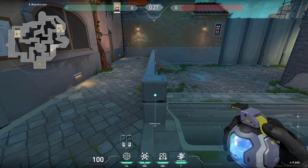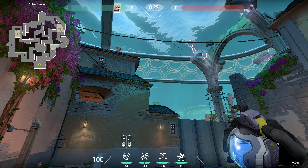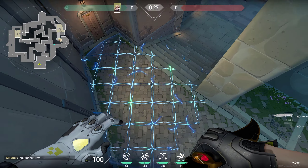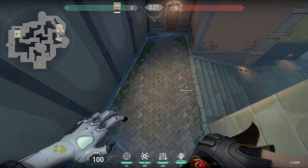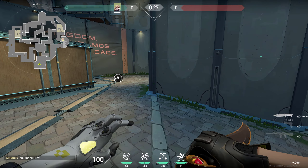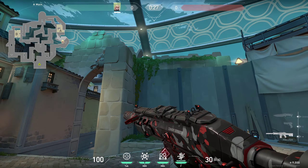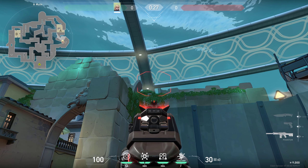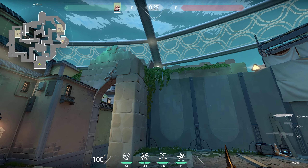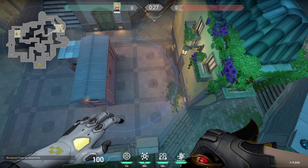For the first lineup, come close to this spot, place your crosshair on the corner of this roof, a little bit to the right of it, and throw it. It's gonna bounce up and land perfectly at this spot, so that way if there's anyone pushing into A-main, it's gonna catch them. For another lineup, come here, hug the wall right in the middle, place your crosshair slightly above this corner right here and throw it. It's gonna bounce up off the back wall and get anyone on the backside.